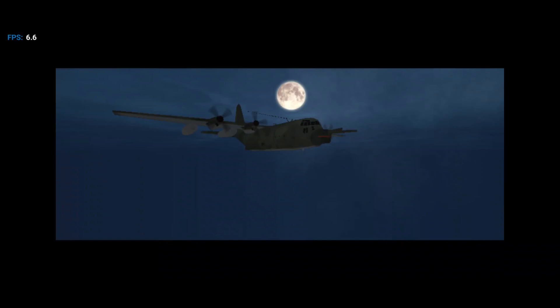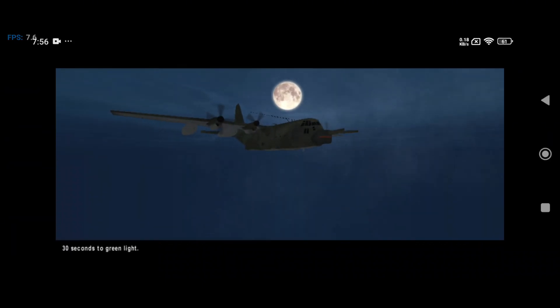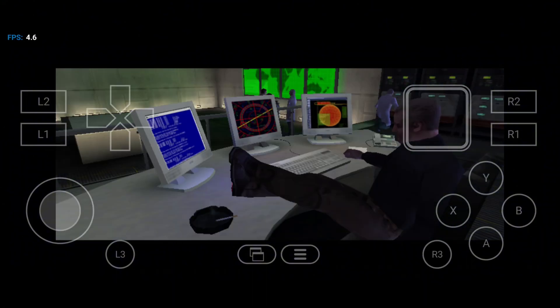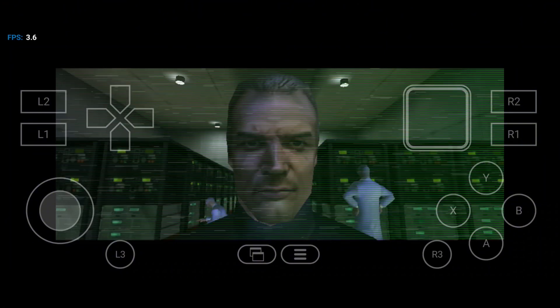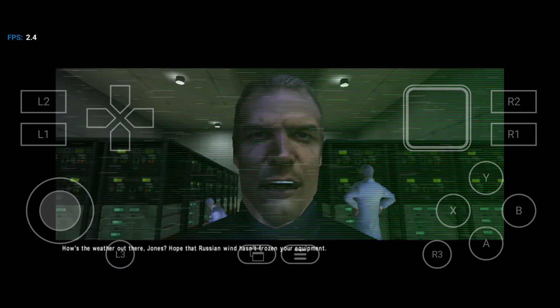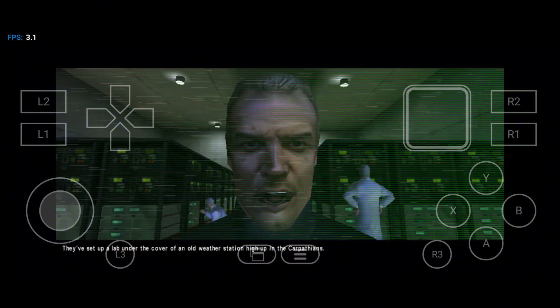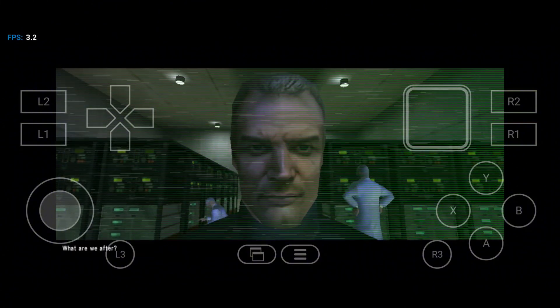If you're into big 3A games, this is definitely an emulator you'll want to try. WinLadder works best on devices with Snapdragon 865 or higher and requires at least 6 gigabytes of RAM. WinLadder's customizable features like resolution, driver support, and control layout make it an all-in-one solution.